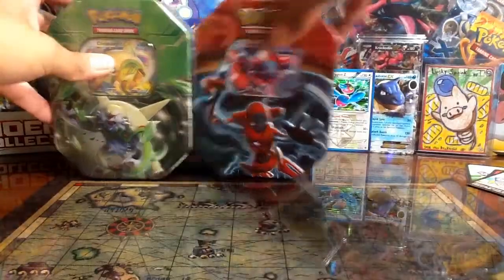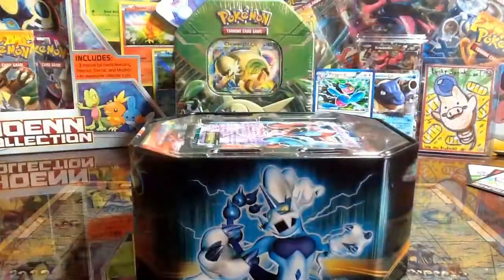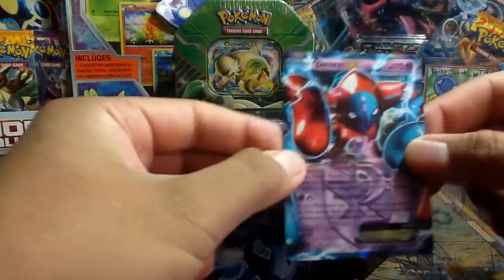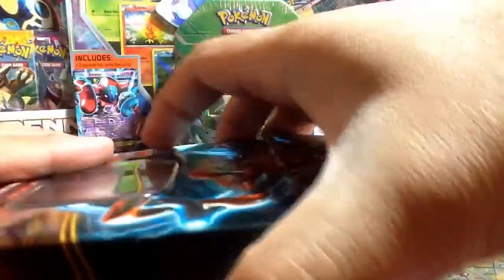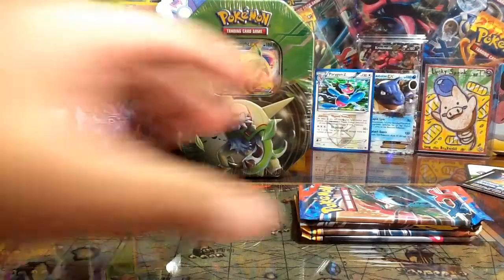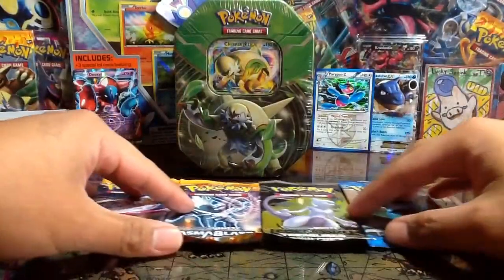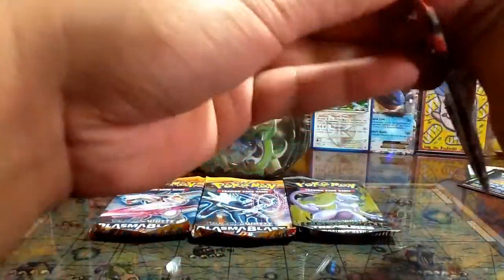But luckily we have more. We have here the Deoxys tin — let's go ahead and open this up now, hopefully better pulls. Deoxys — I actually traded a few of my Promo EX cards, including a Deoxys EX, from my local card shop. I'll show that off in my next Arknight Archives video. We have four packs: two Plasma Blasts, a Legendary Treasures, and an XY Base.